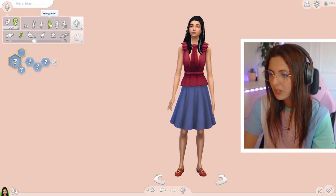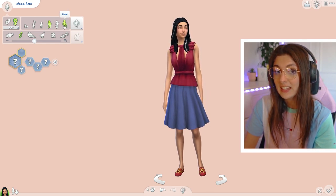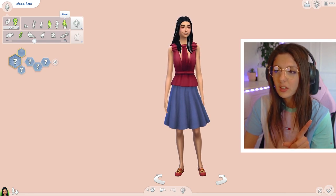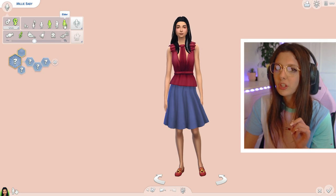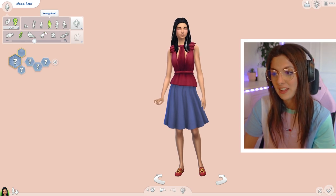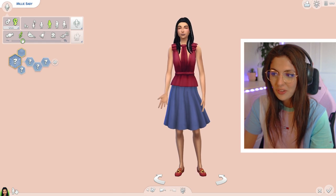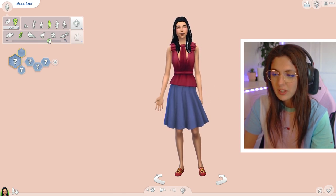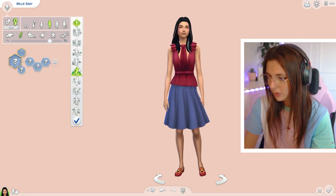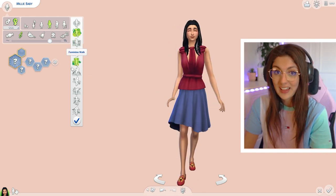Millie's voice — we're going to make her a young adult. She would actually be an elder considering she is nearly 11; she'll be 11 in June. And for every one human year it's seven dog years, so she's going to be 77, which is wild. So she would be an elder, but I'm going to create her as a young adult. I think she would have quite a soft, sing-songy voice — definitely high, not low. Maybe something like that. She would have a cheerful, perky walk. I would definitely say Millie would have a perky walk — she walks like that as a dog — that'll be what she's like in The Sims.